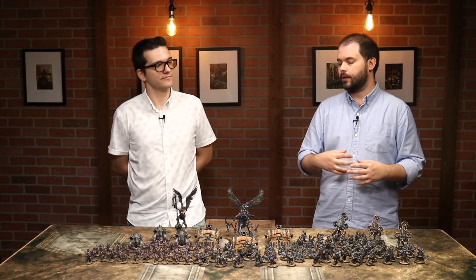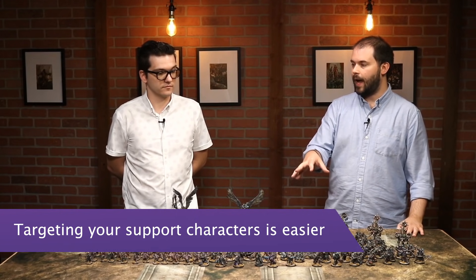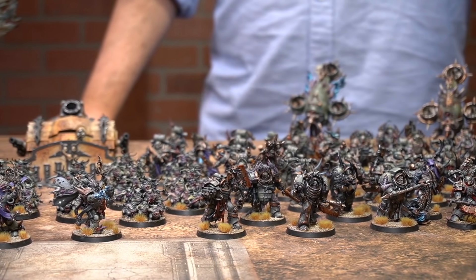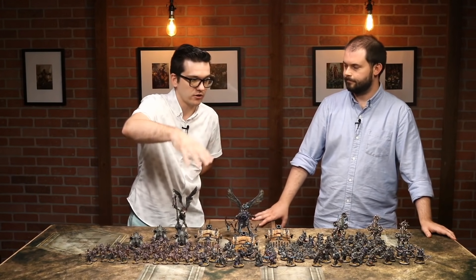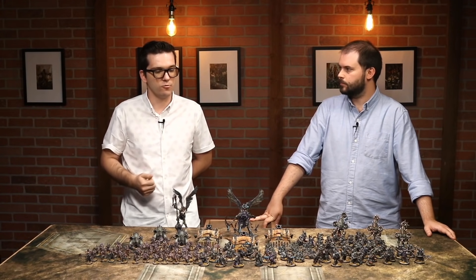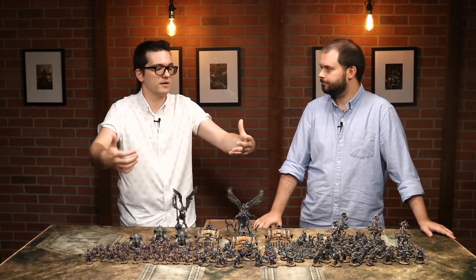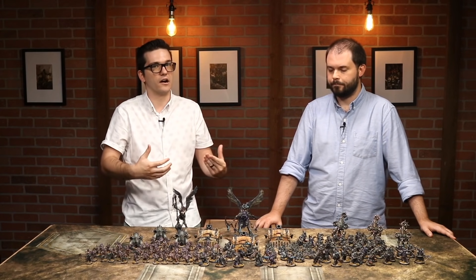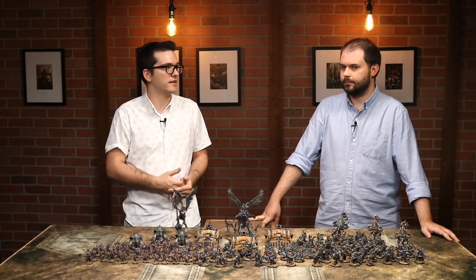One big thing is the change to the character targeting rule, which makes shooting at characters generally easier. This army has more support characters than any other, and they're so close together, which can still largely protect them. But there's the danger of Plague Marines charging ahead and leaving characters exposed, which before didn't matter as much because you could say your Pox Walkers are going to be closer. That doesn't work anymore. And against a very shooty army, they could just shoot everything around the characters and clear out the screens. You really want to keep a couple different things near those characters so opponents have to split their fire.